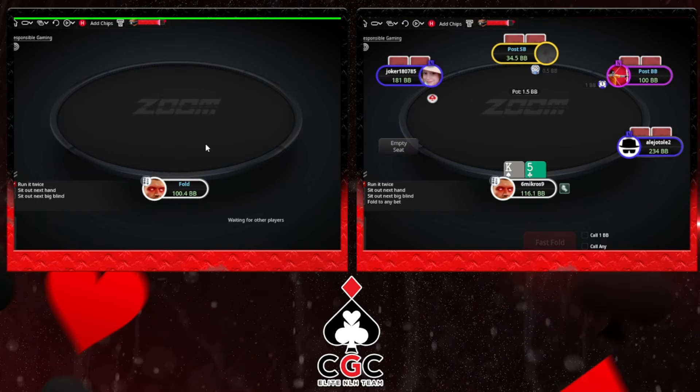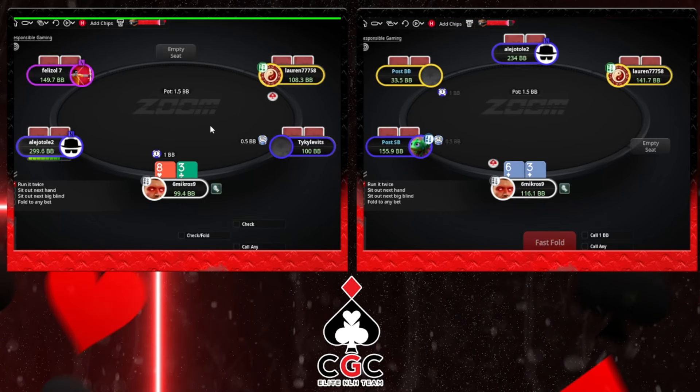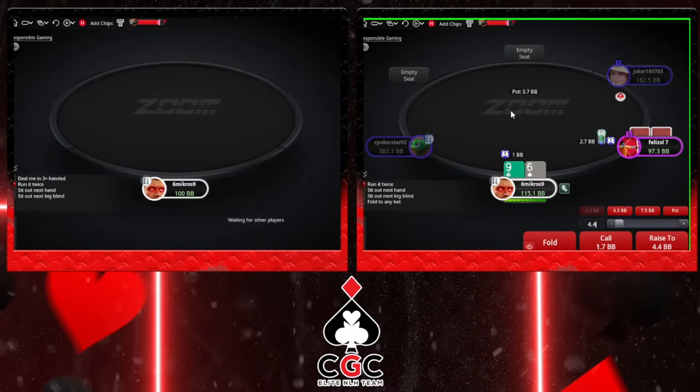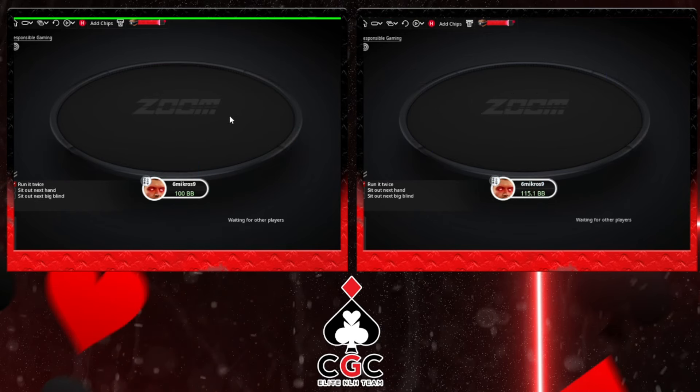I think a lower King-X is better to make him fold - King-Queen, King-10. And 6 even versus 2.7 can call.